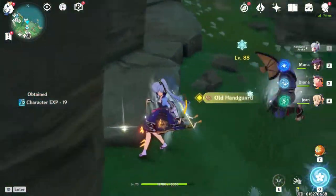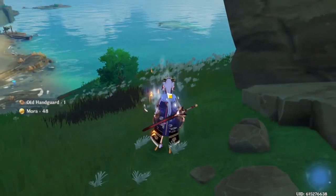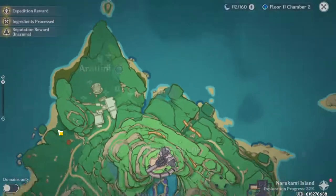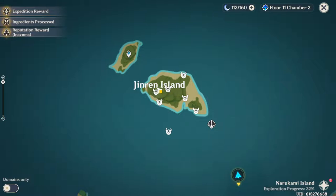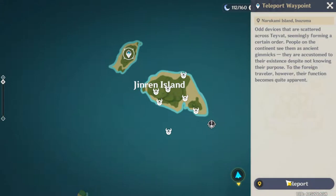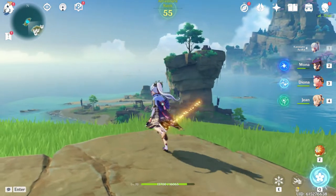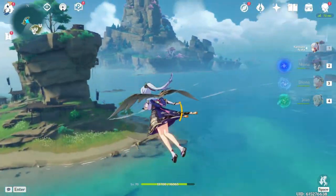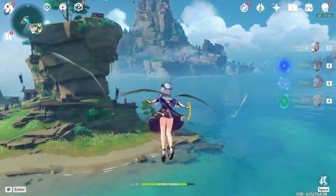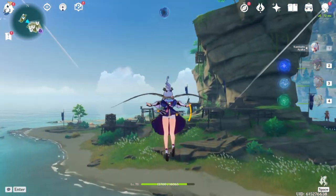Those two are done. So what we're going to do now is teleport over here to Jinrin Island. If you don't have the teleporter unlocked yet, use a boat — I highly doubt you don't, but just in case, you can go forward to that little peninsula and then boat over here. Either way it works. The thing with this island is they're kind of all over the place.